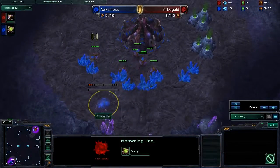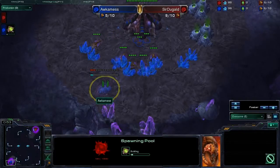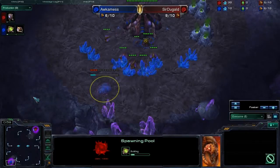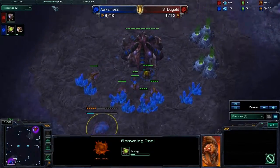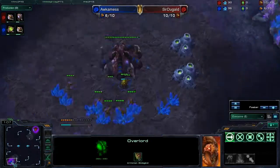And in the bottom left, we have Occamness, who has decided that he is blue and that he will open with a spawning pool — specifically a six pool, which means he wants to get some action in early because he doesn't want to sit around and be a bored little Zergy-poo.